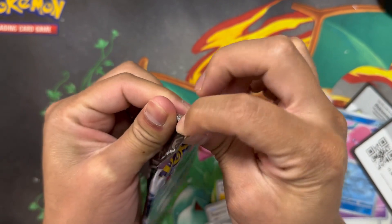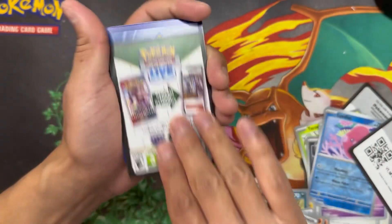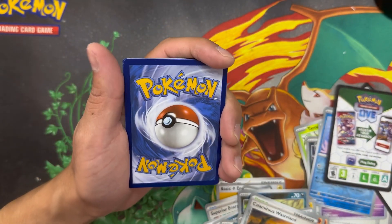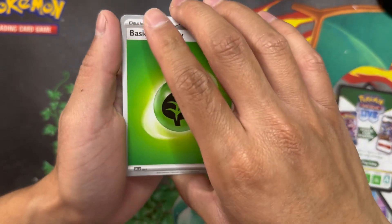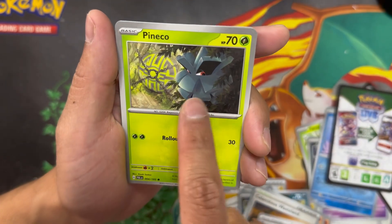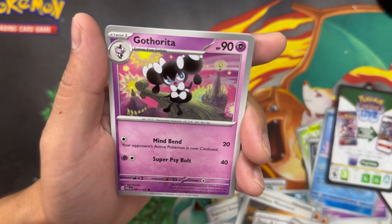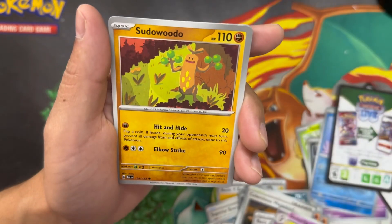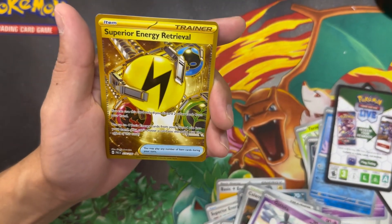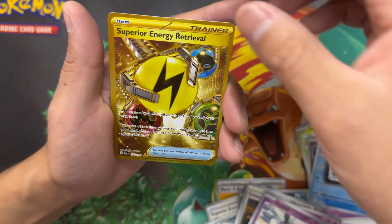We got two packs left — let's go ahead and open up this Masquerade pack. There's a code card for y'all — you can redeem it on TCG Online, or there's an app now called TCG Live from the app store. Starting things off: Leaf Energy, Wimpod, Pineco — I like this artwork, kind of mischievous. We got Merill, Mankey, Gothita, Honchkrow. We got the reverse holo Gothita. Let's go — we pulled a Gold card! The first gold card from this set — a Superior Energy Retrieval!